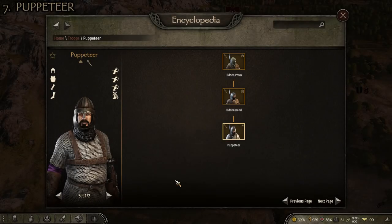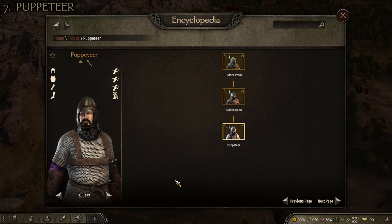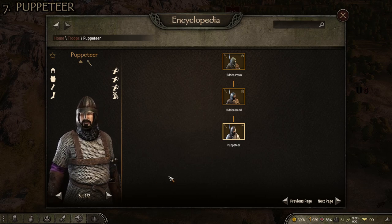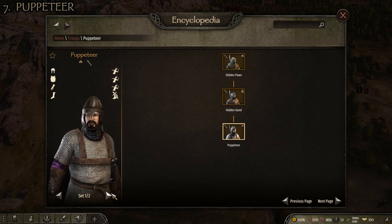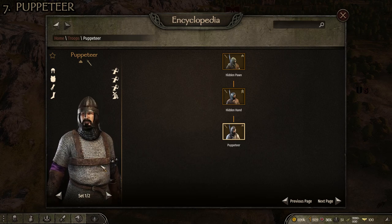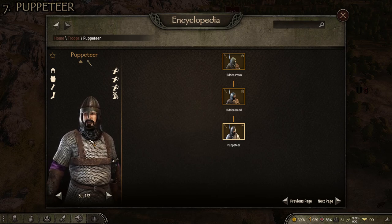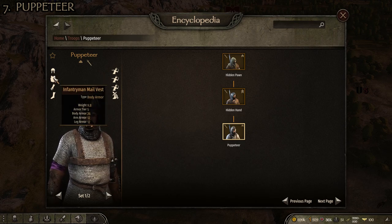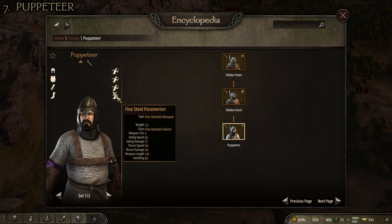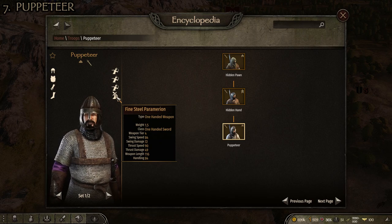For number 7 we have the Puppeteer, an interesting skirmisher/infantry unit from a minor faction of the Empire. There are two loadouts but the second just swaps out the helmet and chest piece for weaker versions, so we're focusing on set one: the iron nasal helm over coif, the infantryman mail vest, the reinforced padded mittens, the splint boots, three different bags of broad bladed throwing knives, and the fine steel Paramerian.